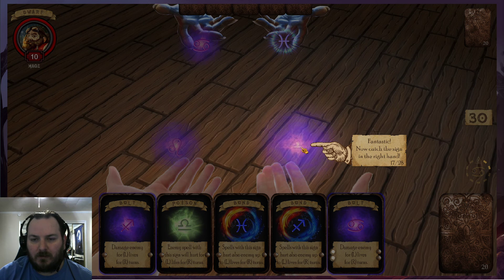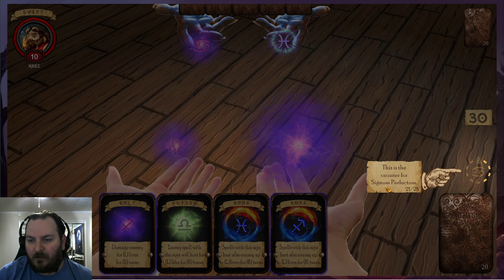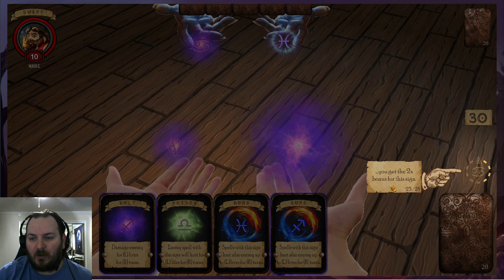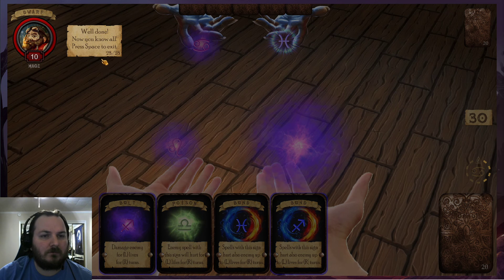Now catch the design in the other hand. Card moves up, so drag it up to cast. In a real game, if you miss the sign, you are hurt. This is the counter for Signum Perfectum. When you take ten same signs in a row without a miss, you get a two times bonus for the sign. You will lose it if the other sign is cast or a sign is missed.